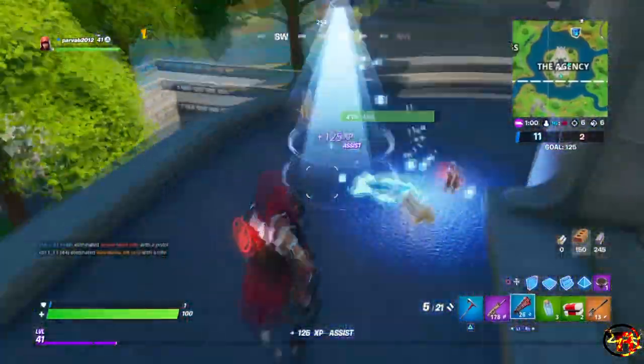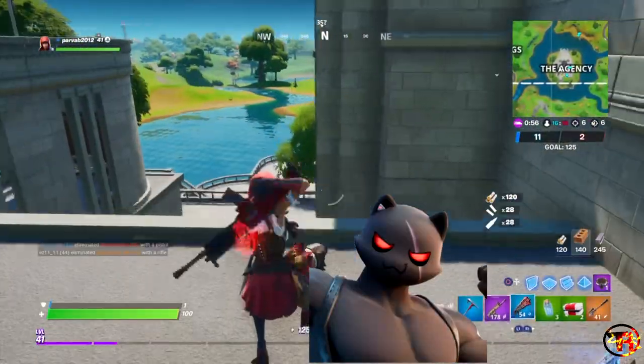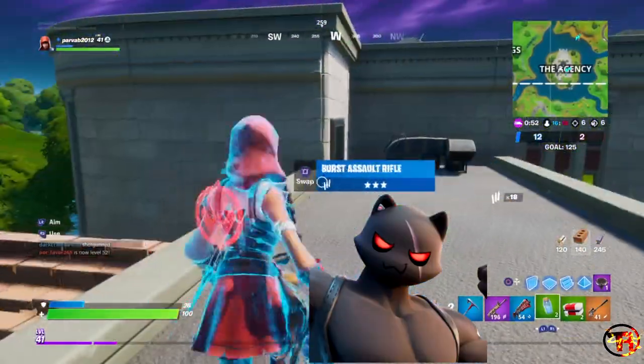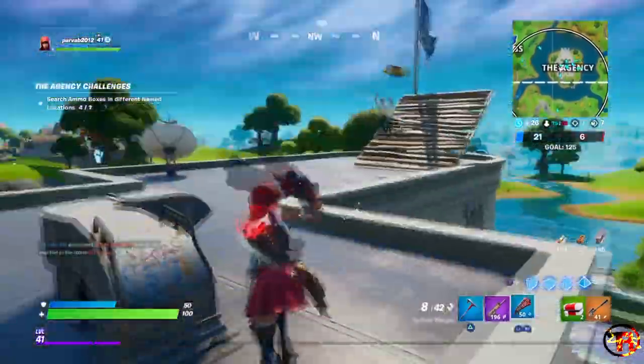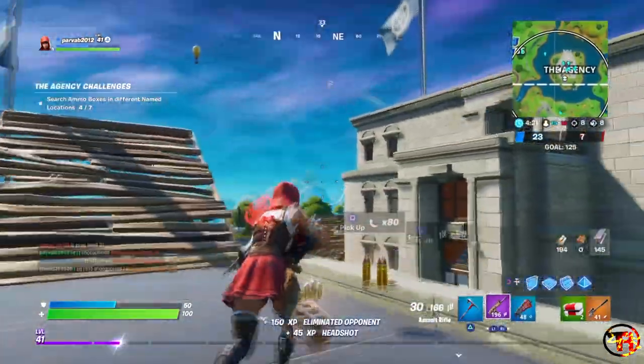Moving on, we have the Meowscles skin at Tier 60. With Meowscles, I believe we have a clear winner — that is Shadow. I think the Ghost style looks way more similar to the original style than Shadow. The Shadow style looks way better than the Ghost style. I think the black suits Meowscles more, and the eyes of the skin further complement it.